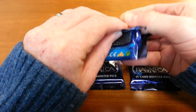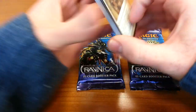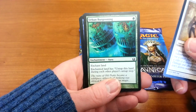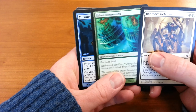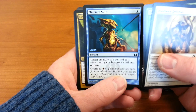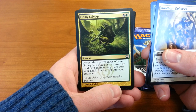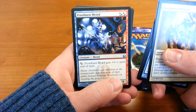Fortunately, the modern sets have those handy-dandy little rarity emblems, and that should guide my enthusiasm. Root-Born Defenses — Populate. No idea what that means. Urban Burgeoning — that's just very pretty. Makes your land more powerful. Mizzium Skin — target creature gets plus zero, plus one, hexproof till end of turn. Grizzly Savage — look at the top five cards of your library, put a creature or land card among them into your hand. This is destined to be a classic since people get really obsessed with cards that let you draw cards.